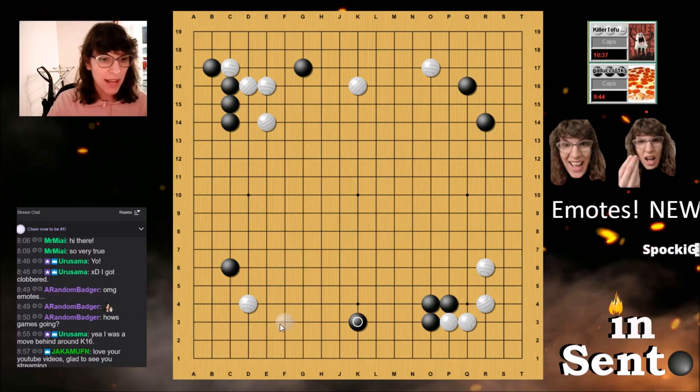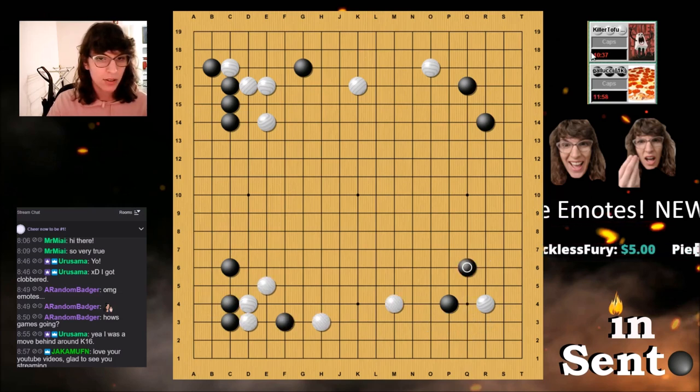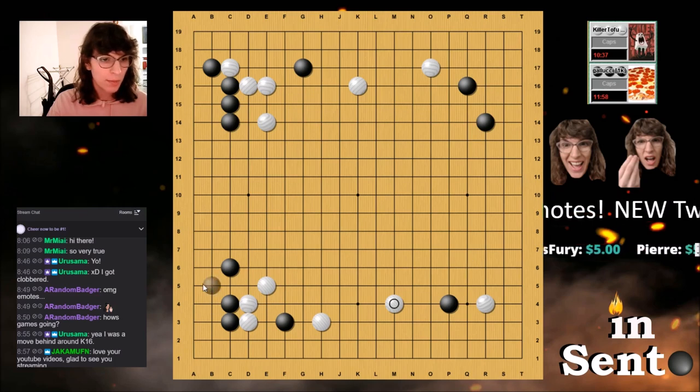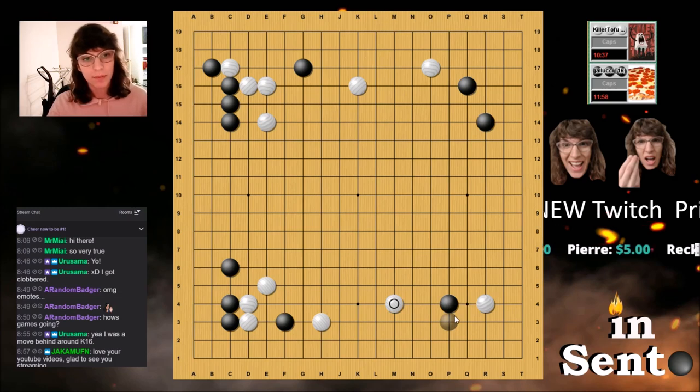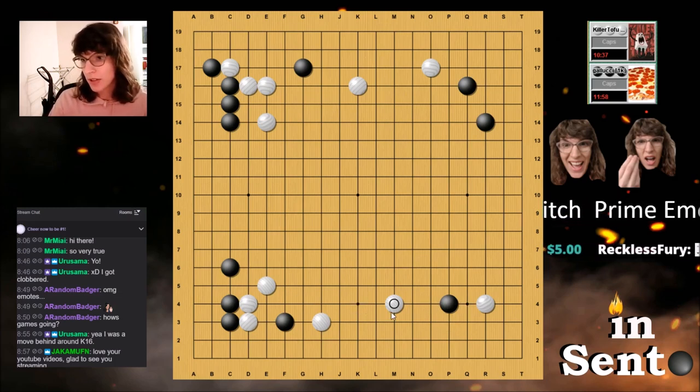If I set up my attack first, now my attack is much stronger. White has to play something like this, and I still get all my points — so this is about even, and I have stuff here. Compare that to the other line, where it's about even but white now kind of has an attack on my group and has more initiative, especially because it's sente.